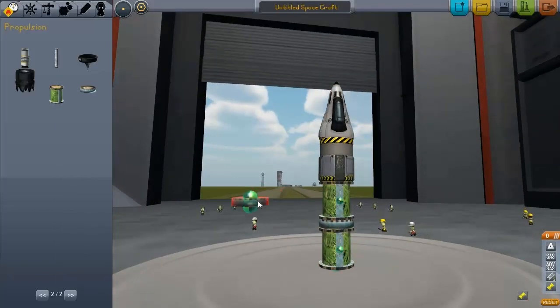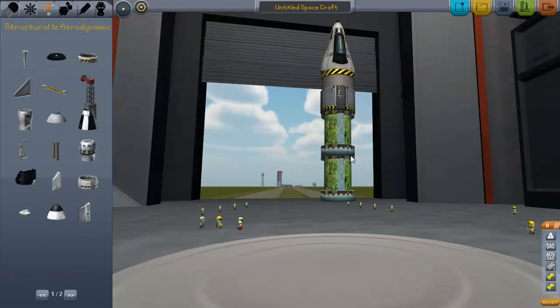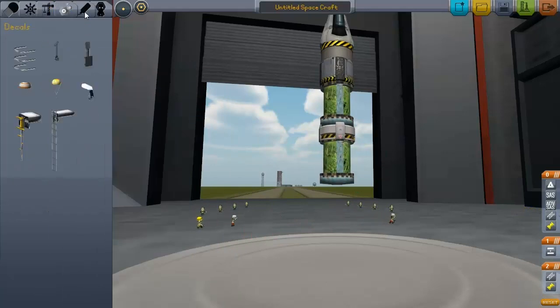Batteries, ion engines, and a solar panel. With the solar panels you can recharge the battery and basically have infinite fuel. That means you can pretty much fly for as long as you want.